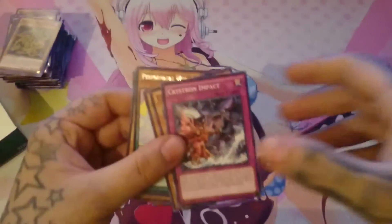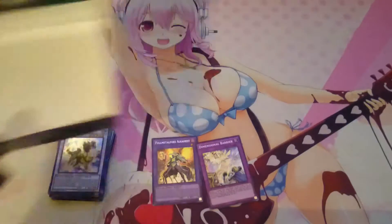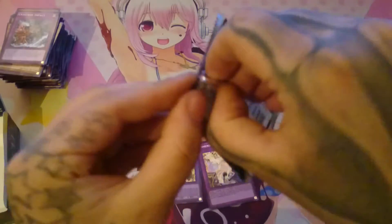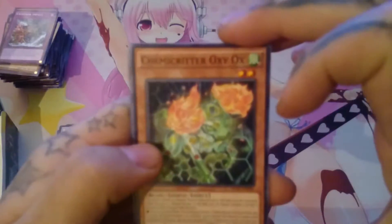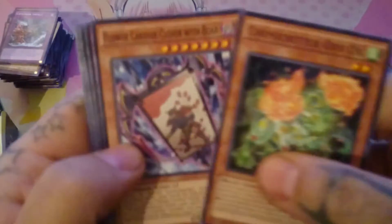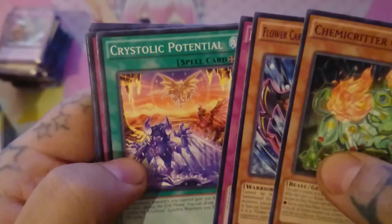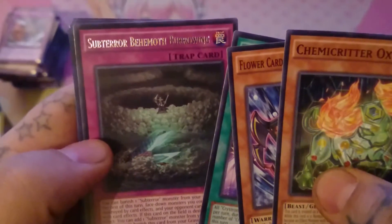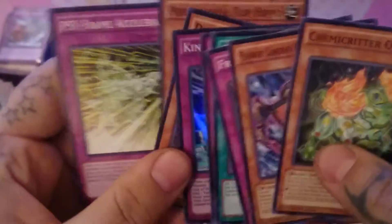Let's do this. Last pack — oh damn, that didn't want to open. Chemicritter Oxiox, Flower Cardian Clover with Boar, Fraud Freeze, Crystallic Potential, Subterror Behemoth — boring — and King's Synchro. Yeah, that's about it.